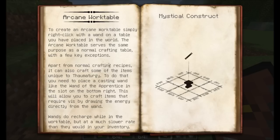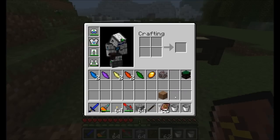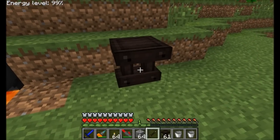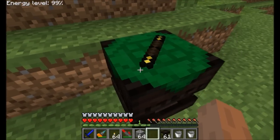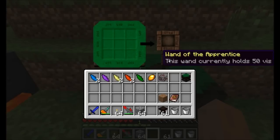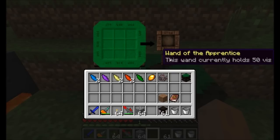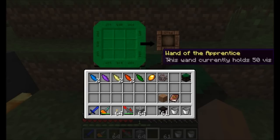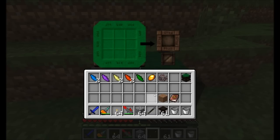Finally, we've got the arcane work table. This is an important part of doing some of your magical work. All you need to do is get one of those tables, just one all by itself in the world, and right-click it with a wand. Ta-da! And it'll turn that into an arcane work table. The important thing about an arcane work table is it does require a wand in the bottom right slot in order to do the recipes that are available to you. So this is kind of a crafting table that uses magic out of the wand that's attached to it.